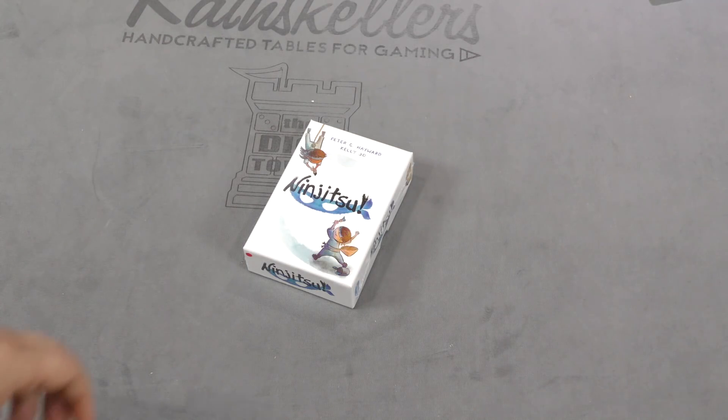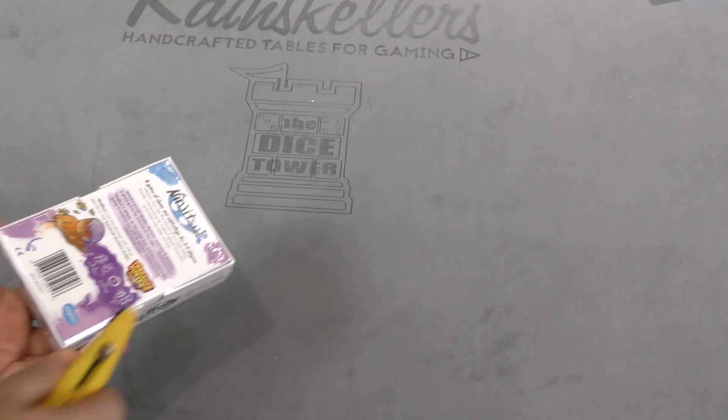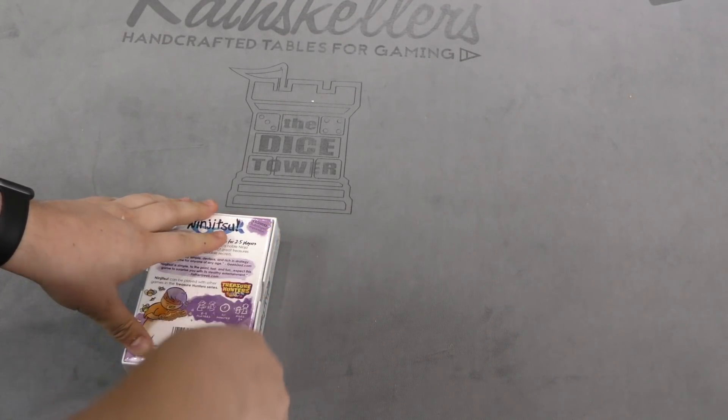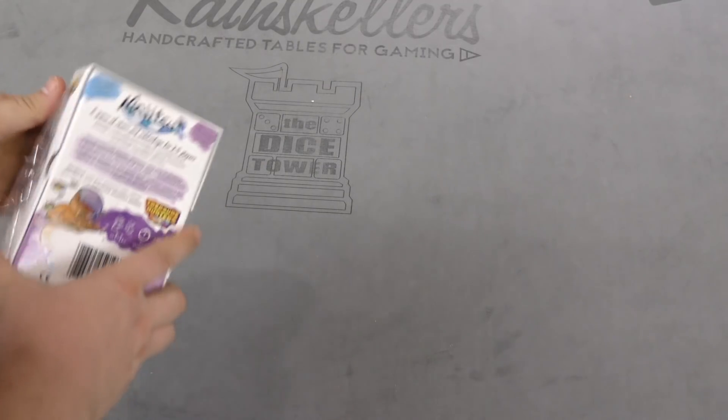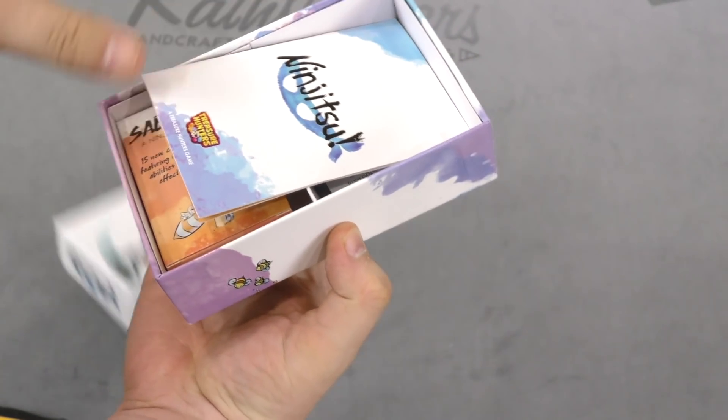Hey folks, I'm Tom Vassell and today we're doing a daily unboxing. It's a real small game here called Ninjitsu. This is from Jellybean Games. I'm a little interested in this — Jellybean Games makes some real pretty little games. So let's see what's inside this one.